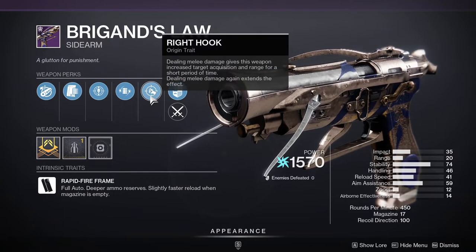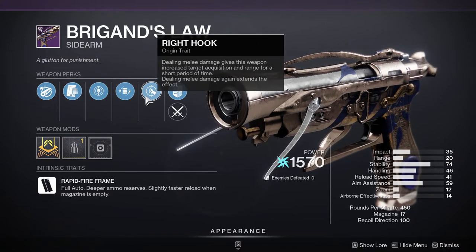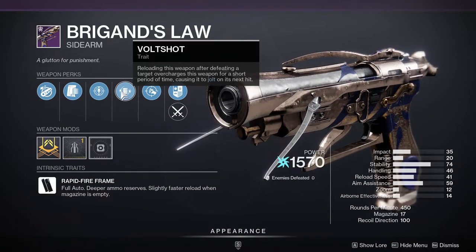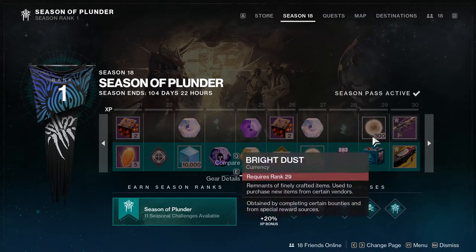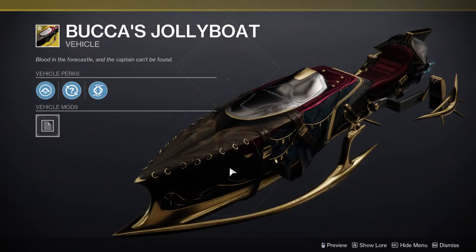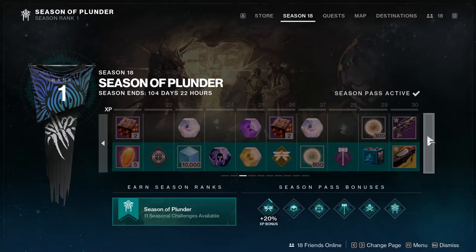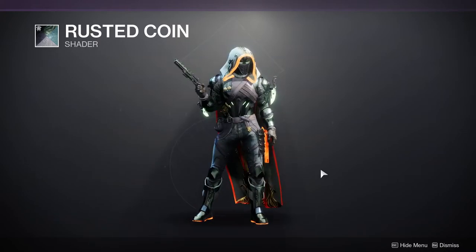There's the Volt Shot perk here — reloading this weapon after defeating a target makes it volatile for a short period, causing it to jolt on its next hit. Interesting perk. Also Buccaneer's Jolly Boat, which looks pretty good, and Rusted Coin armor, which has a nice color on the armor plates.